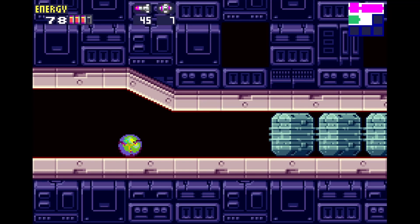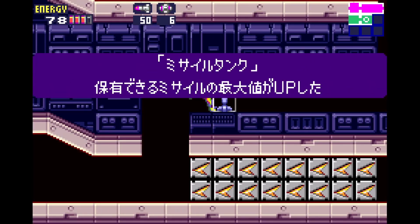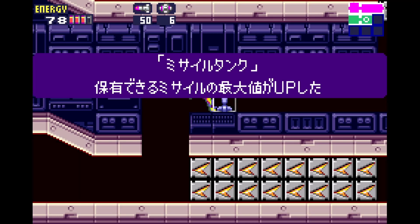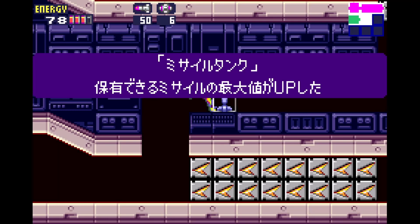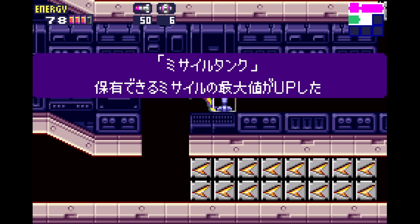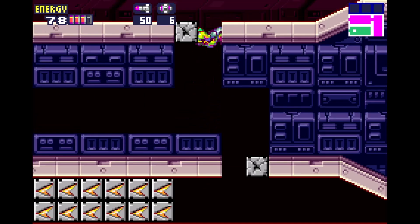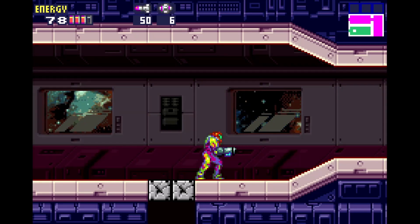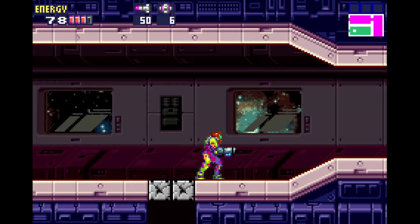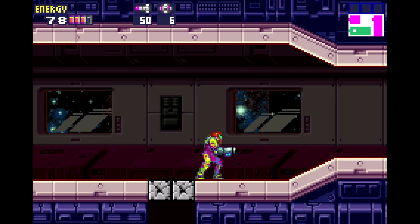Depending on your route, this may be the last or second-to-last missile tank you pick up. It's one of the fastest non-mandatory missile tanks in the game — just waiting for the power bomb timing, which is about three seconds once the power bomb detonates. You can morph and place the power bomb instantly on entry of the room. I recommend including it in your route because there's no guarantee of getting a speed boost, and skipping it can cause inconsistency in your split timings.